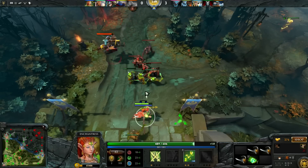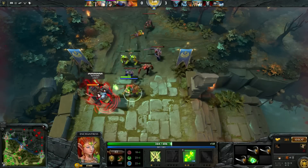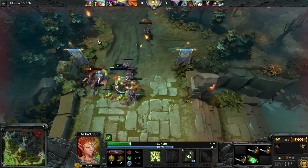I am Slasher, and this is my way of playing Enchantress. Enchantress is usually seen in the jungle role, either farming there or ganking whenever you get a decent neutral creep.